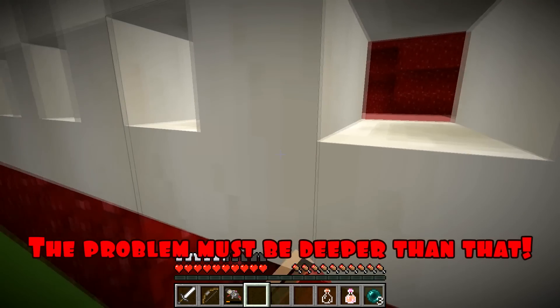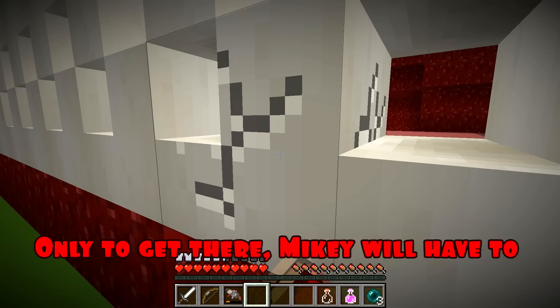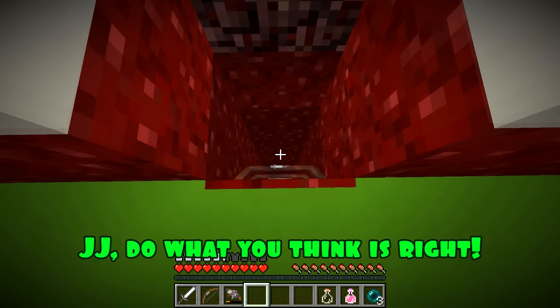Some kind of passage opened up for me. The problem must be deeper than that — it's time to go and fix it. Only to get there, Mikey will have to temporarily lose a tooth. What? No, you don't have to do that. Do you want to be healthy or not? I do. All right, JJ. Do what you think is right.